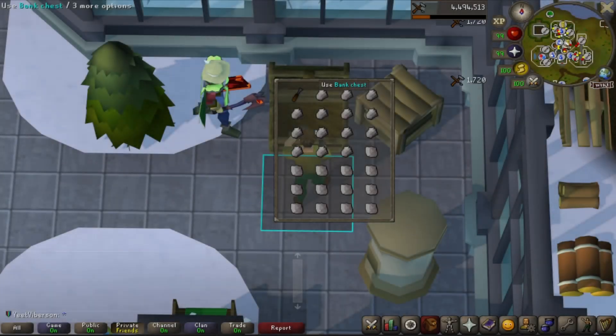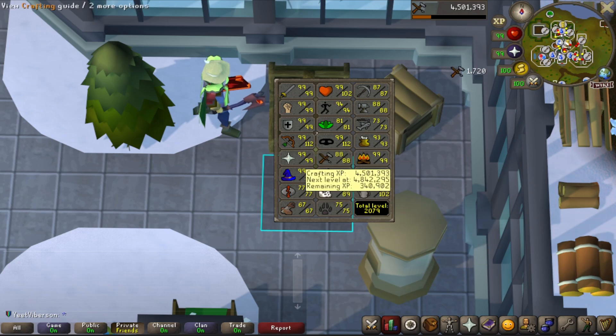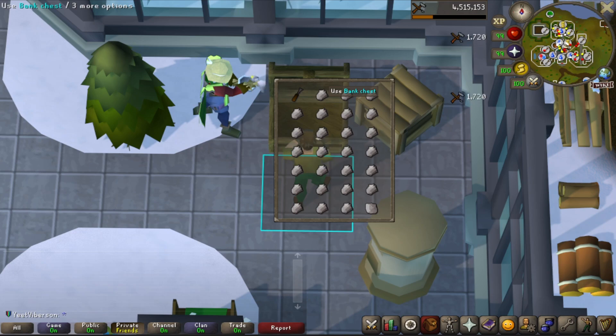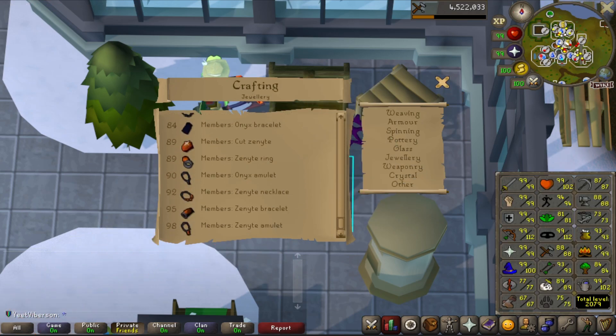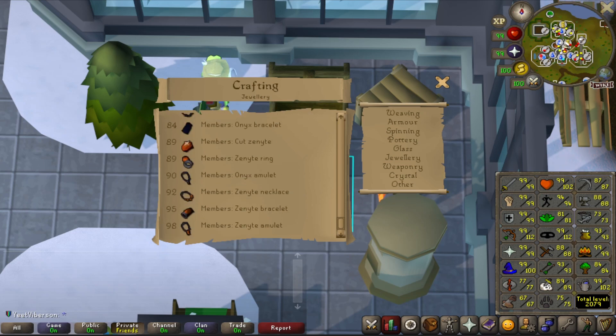Welcome back to the leagues for progress video series. We've been grinding crafting and are at level 88. I wanted to go to 90 to make the amulet of fury, but then I realized we have a bunch of soleacet caps which are a plus four crafting boost, so we don't need to reach that level. Looking at what else we could make — we don't have any zenite stuff, just the onyx bracelet and onyx amulet. We don't really need a regen bracelet, so it would just be the onyx amulet.